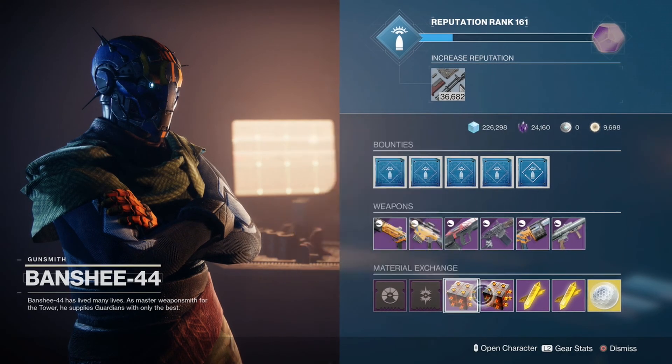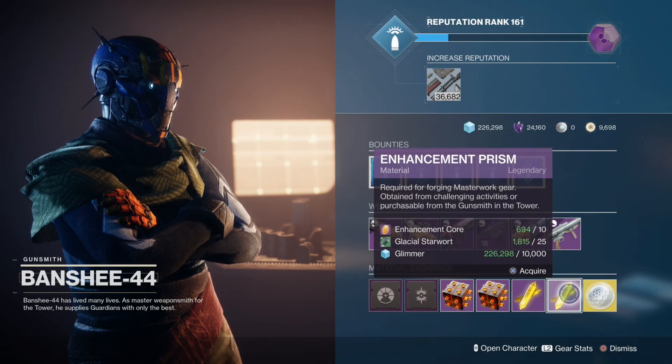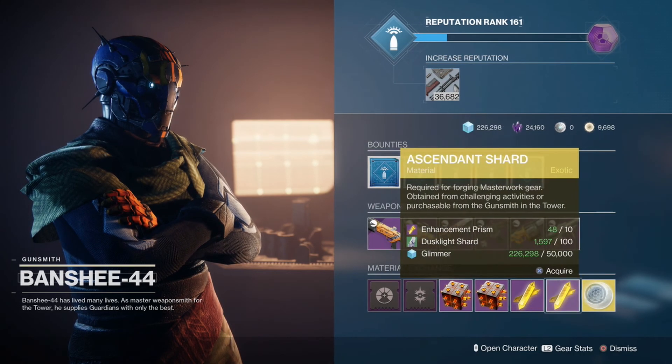The upgrade module is Nessus currency along with Moon currency, Nessus currency, and then Europa currency for the enhancement prisms, as well as EDZ currency for the ascendant shards.